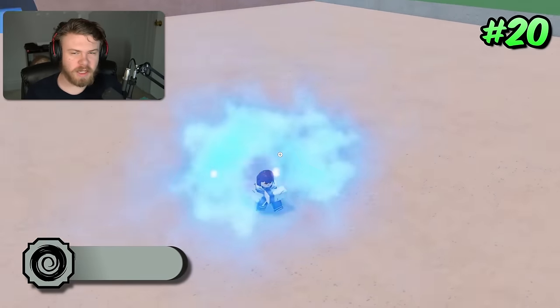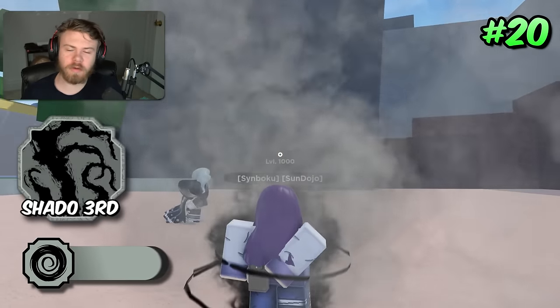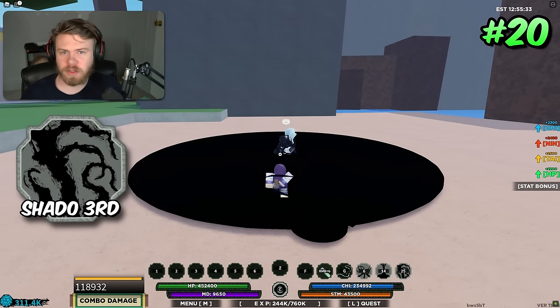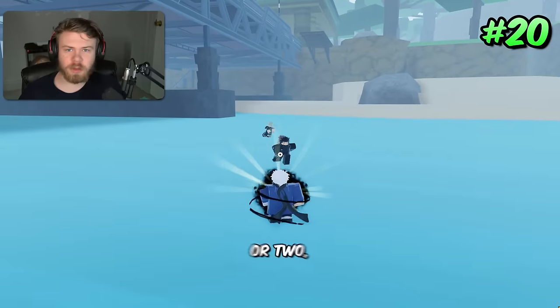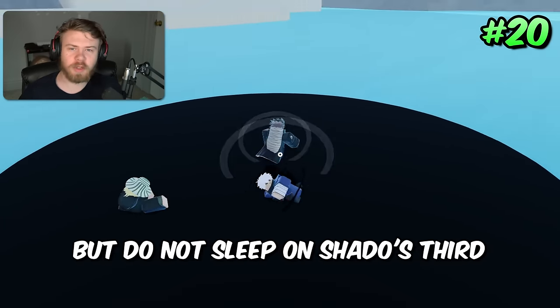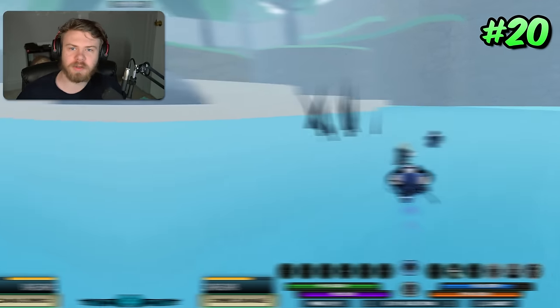Coming in at 20th place is Shadow. The only reason Shadow is here is because of Shadow's third move, which is a very long place-lock stun that triggers multiple times — which is why it lasts so long. People generally don't use this because they don't know it stuns for so long after it was buffed, or they think there are better stuns in the game. There are better stuns, but do not sleep on Shadow third — it's a very long place-lock stun that can assist you in your combos.